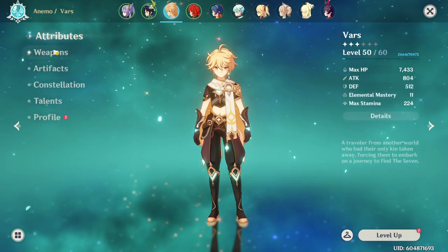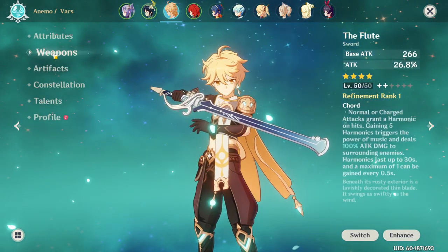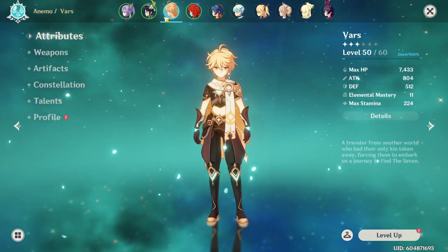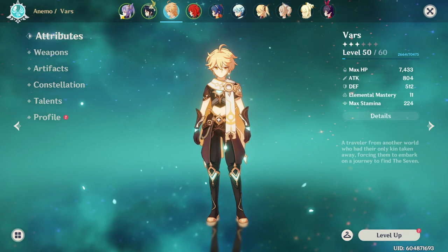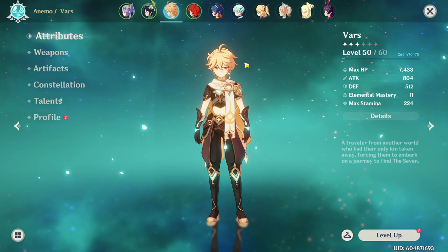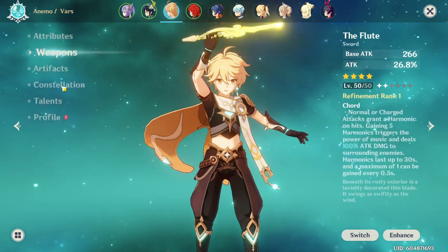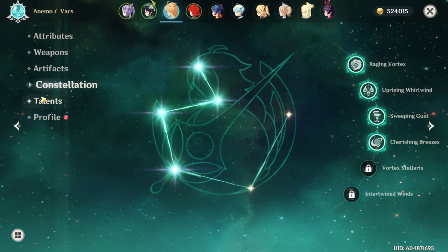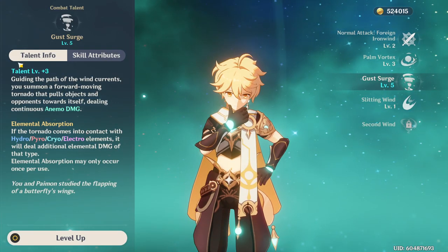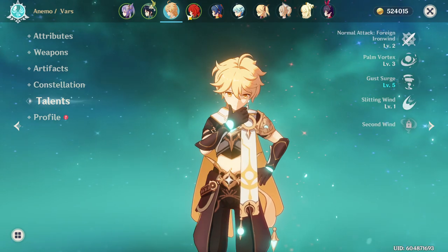This is my Traveler. I was using him as a follow-up DPS, but for the moment I just have him as a second Anemo character, because double Anemo allows you to travel more frequently with less stamina reduction and more movement speed — so that's all he's good for right now. His Constellation is at 4. Talents are at 2-3-5, or technically 2 because of the passive plus 3. So he's more of just a support unit.